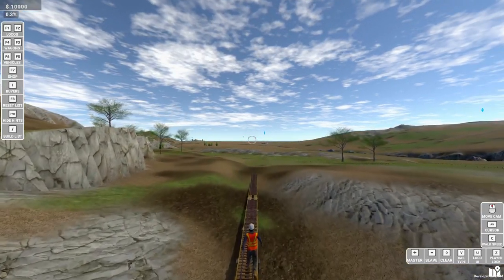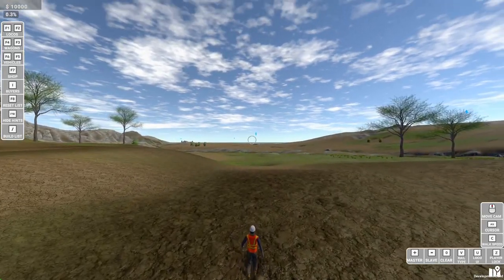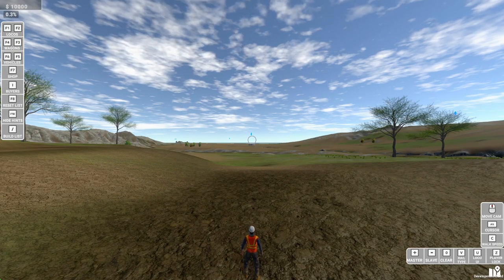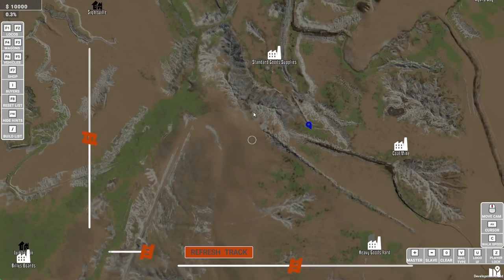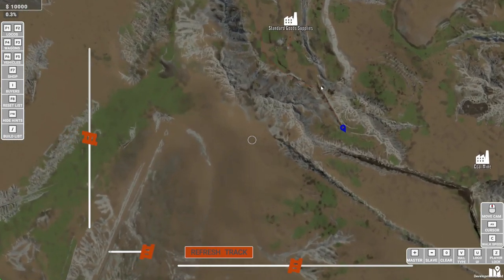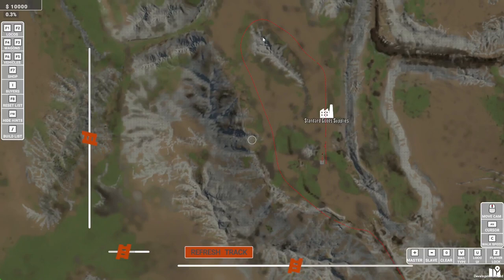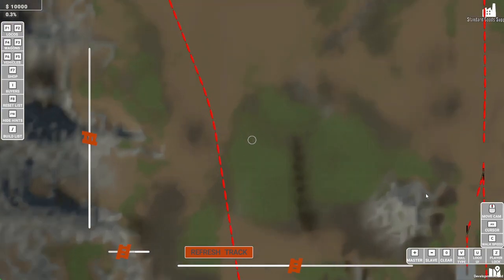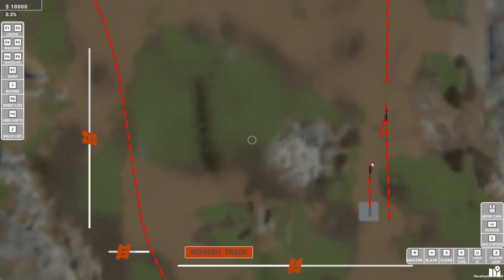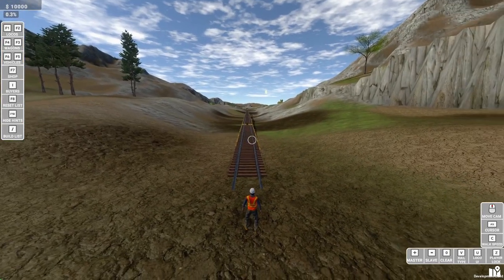So we've got a long trestle in there. And as you can see, ahead of us — bring up the map — here's our marker, and there is Heavy Goods. If I just hit this Refresh Track button, you'll see that on the map — zooming in a bit — is this lovely red dot which shows us what we've built. Now occasionally it leaves gaps — we're not sure why that is, but don't worry, the track is there.